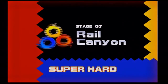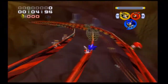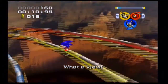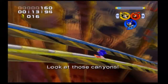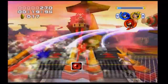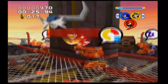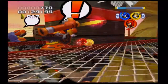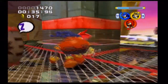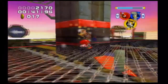But before that we have Rail Canyon, and you'd think that in Super Hard Mode — especially after you already went through the Team Dark section in Grand Metropolis — that you would also start in the Team Dark section in both of these levels. But you don't. You only go through the parts that Team Sonic go through, and sadly that one-up balloon is no longer there.